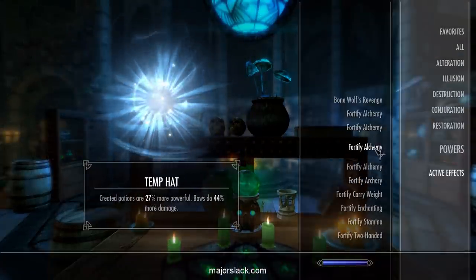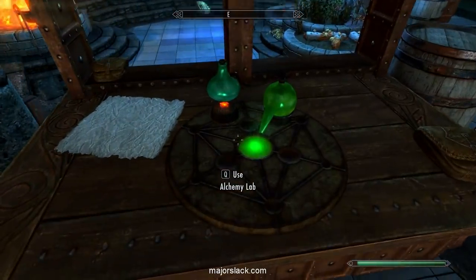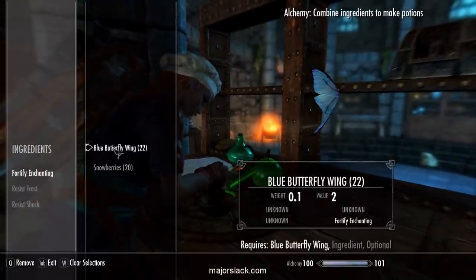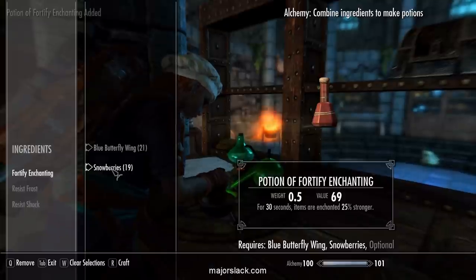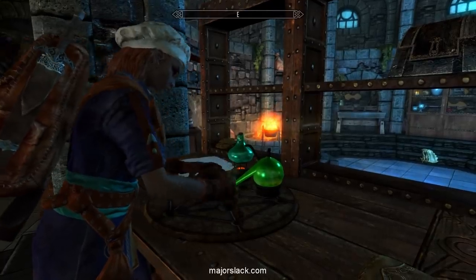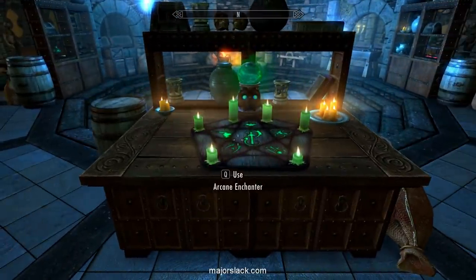With the Fortify Alchemy times four temporary suit, we're going to make some more powerful Fortify Enchanting Potions. Previously we were making 19% enchanting potions; now we're making 25% enchanting potions. Let's make ten. Now we're going to make our business suit — this is going to be our final Fortify Alchemy, Fortify Smithing, slash Running Around Town suit.